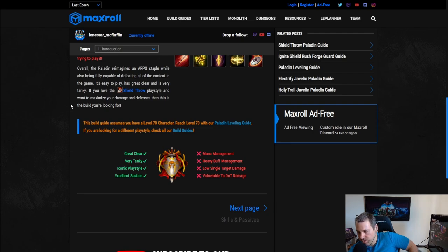The downsides: mana management is required since it's a devotion build — you have to burn down your mana and maintain enough to use abilities. It has heavy buff management like almost every sentinel build, using Sigils of Hope, Holy Aura, and Javelin. It also has low single target damage compared to most builds on Maxroll — not bad, but on the lower side.